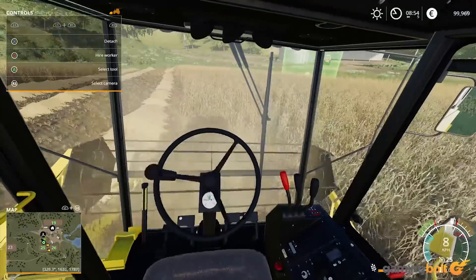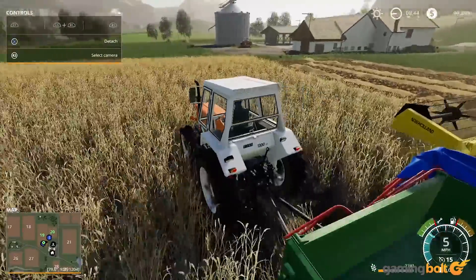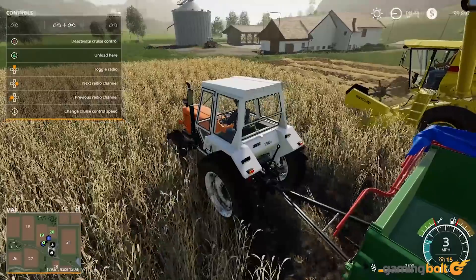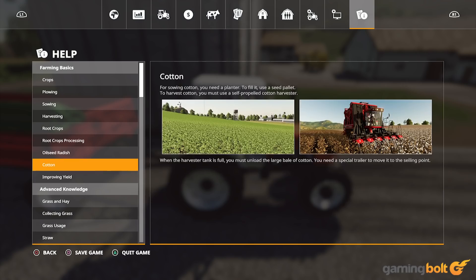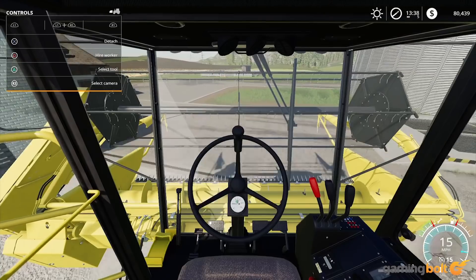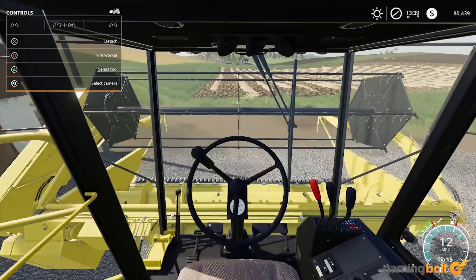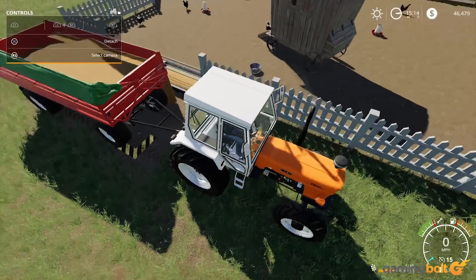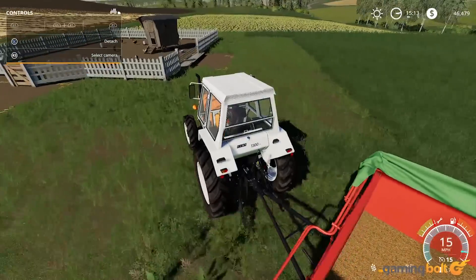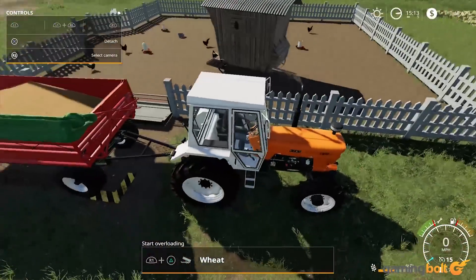Gameplay consists of operating certain machinery to scoop up your crops, till your fields, seed your fields again, and plenty of other activities. You could forgo crop cultivating altogether and start up an animal farm or a tree-cutting operation. The game has a starting tutorial that teaches you the basics of farming crops, and there are plenty of helpful tips in the menu on everything from transporting wheat to taking care of farm animals. These guides are indispensable — as an example, they proved incredibly helpful when it came to feeding my chickens for the first time.